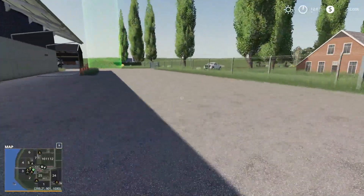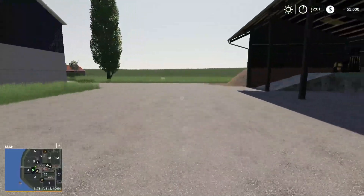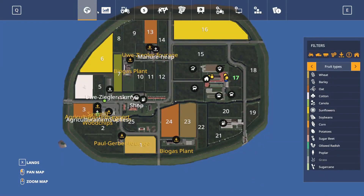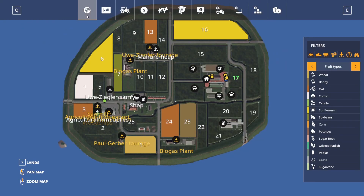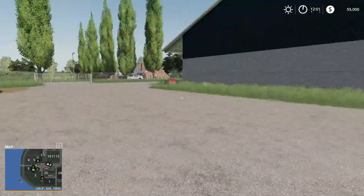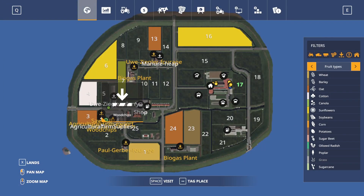The sawmill is right over there — sawmill trigger right here. And then the wood chip sell point is probably right here in the back. Wood chips has its own sell point — the wood chip sell point is right there.